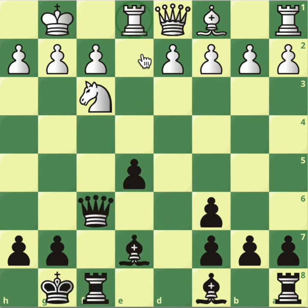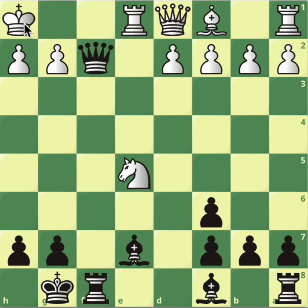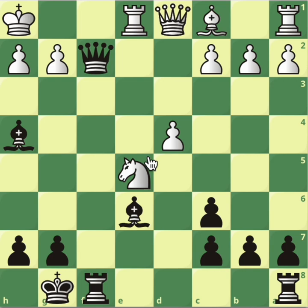Back in this position, let's mention that Ne5 is also not possible because of queen check, king moves. Nothing in particular except developing the bishop — Be6, d4 now protecting the knight. The knight seems to be in one of those annoying spots. But Be4 because of development — we've got better development, so we're going to win because of that. You threaten to simply win the exchange.